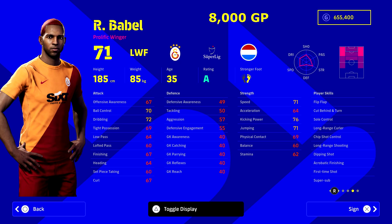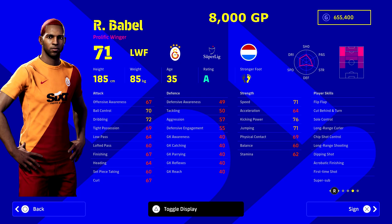Next up we've got the veteran of the group, Ryan Babel. He's had an illustrious career and has a lot of player skills to showcase, including first time shot, dipping shot, and super sub — which obviously helps. For a veteran squad he's a really nice super sub to bring on off the bench. He's not the slowest either — 71 speed, 76 kick power — and he can play left or right wing. If you're looking to increase your squad's potential you might want to steer clear of a 35-year-old, but for a veteran squad at 8,000 GP with unwavering form, he's a huge asset.